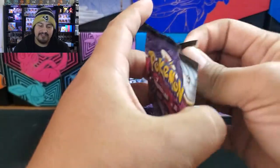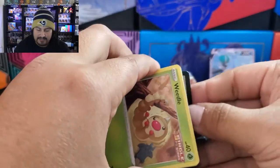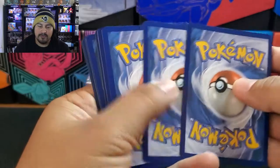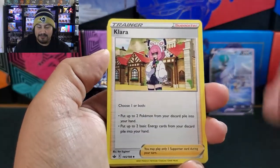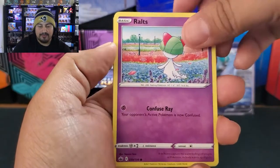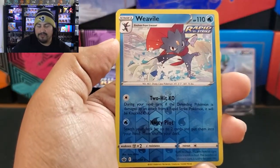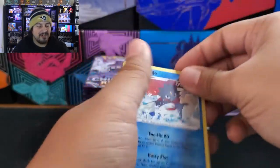We have the Galarian Moltres pack. So far we have two white coat cards — we got one holo and one alternate art. We have Clara, Haunter, Doctor, Weedle, Clobopus, Mareep, Ralts, Castform. Reverse is a Weavile, and a Saucebook non-holo.